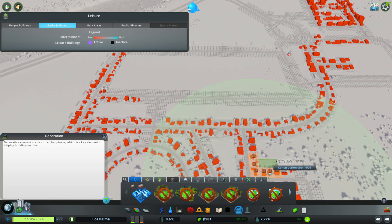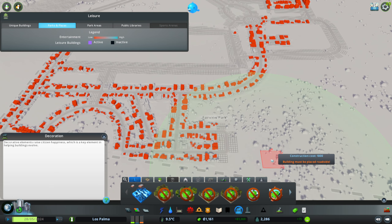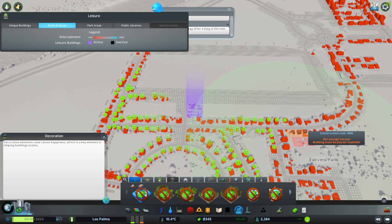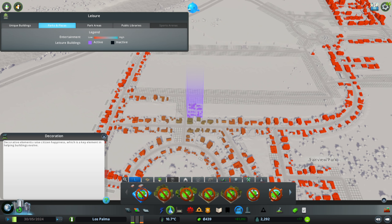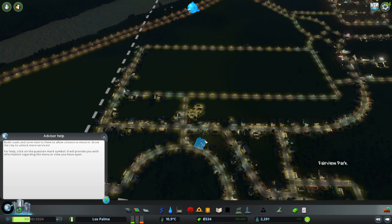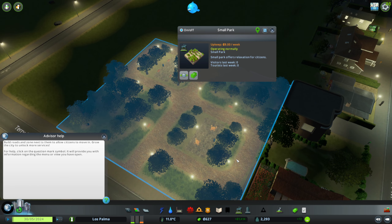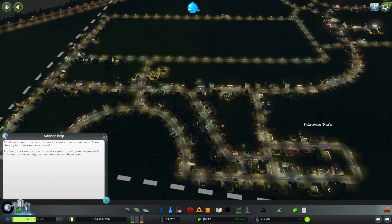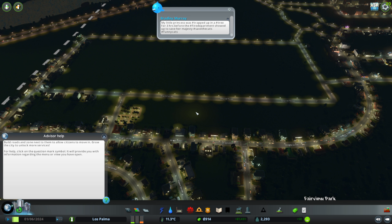New services — parks and plazas. That just makes everybody happy; it was an expensive park though, it was all my money gone on the park. But I think it's very well spent. It's just a small park, but it's a sign of things to come — improvements, expansion, everything.